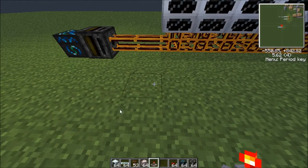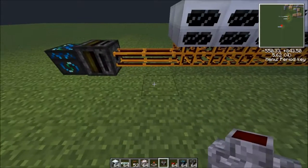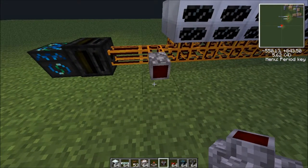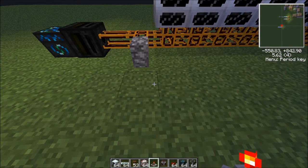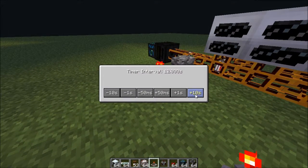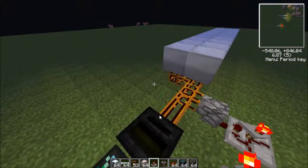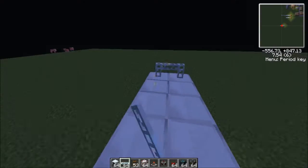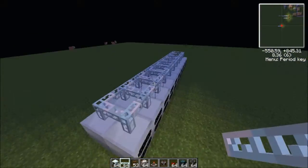And then put down your jacketed wire. Make sure it's connected to the redstone pipe. And then red alloy wire, and then a timer. For right now I'm just going to make it so it doesn't output really any. Then get your glass fiber cables and go ahead and fill the top with glass fiber cables so you can output your power.